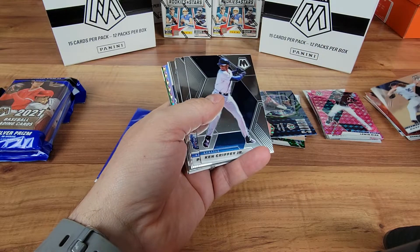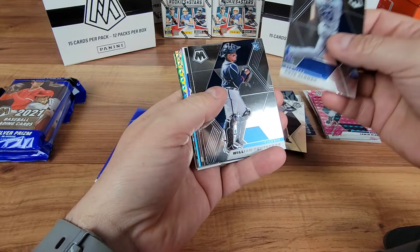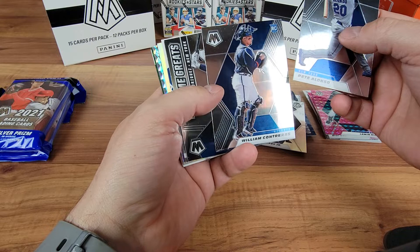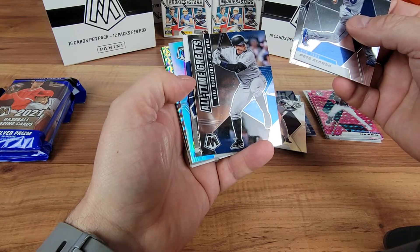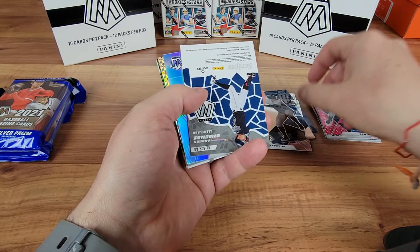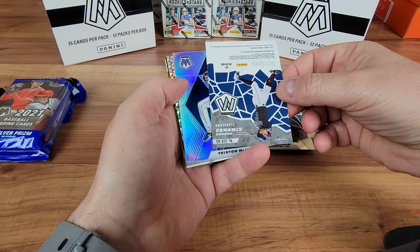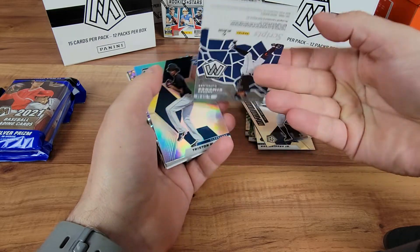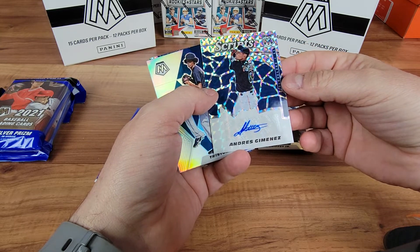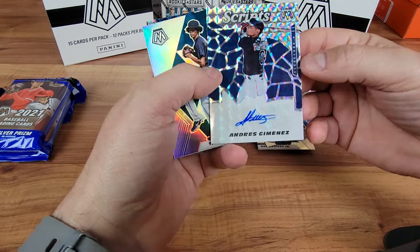William Contreras, rookie. I wonder if he's related. Got an all-time great Alex Rodriguez. And here's a Scripps — this should be an auto if it's a Scripps, right? Andres Jimenez for the Cleveland Indians — a little sticker auto. My first auto, I think, for Mosaics in Baseball.